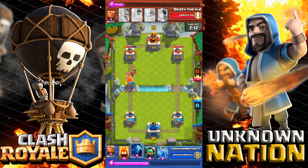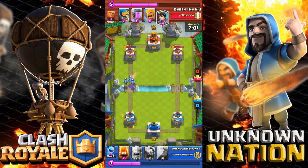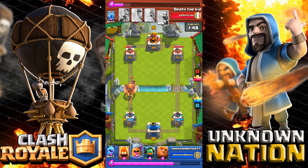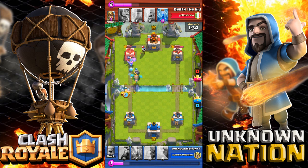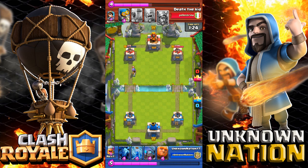I deploy the Mini PEKKA a little too late but it goes on a rampage, almost taking out the Prince. I zap the Prince just to make sure — if it gets a charge shot it's game over. I deploy the Minions instead of Fire Spirits to get some tower damage. The Lumberjack along with the Inferno Dragon — let's see how many hits the tower gets. I bet this guy is not used to this push.